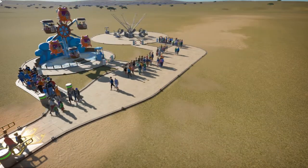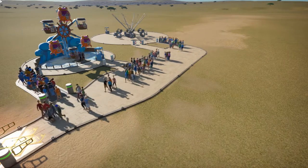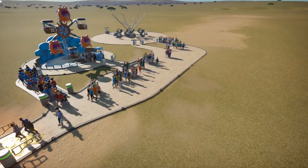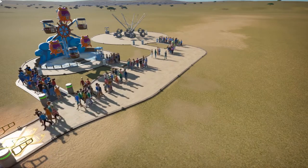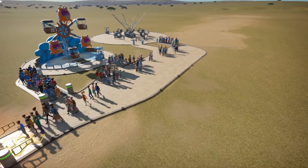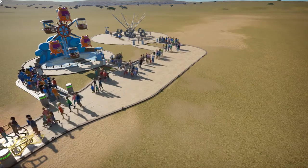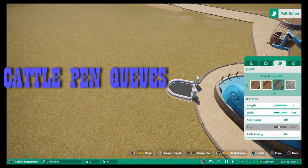You may already know these five tips or they may be completely new to you. Leave a comment below if you've learned something, and subscribe if you're new. Without further ado, let's jump into the five different tips about pathing in Planet Coaster. Tip number one is how to build a cattle pen queue line.